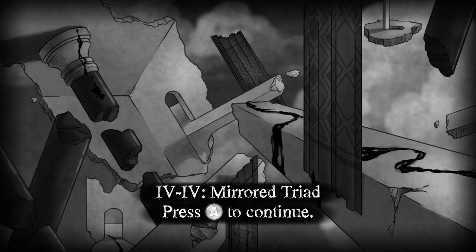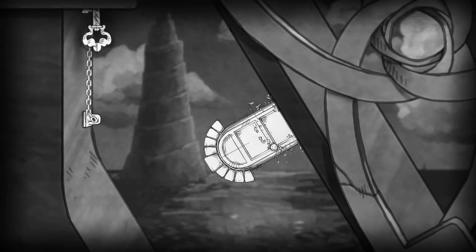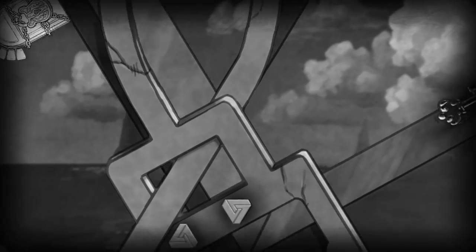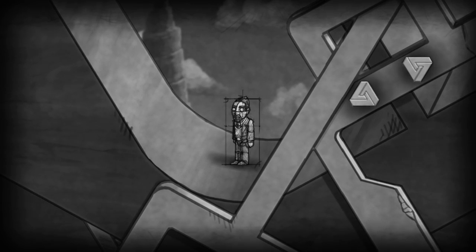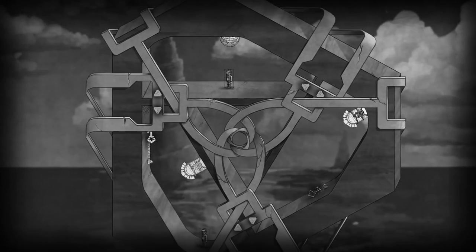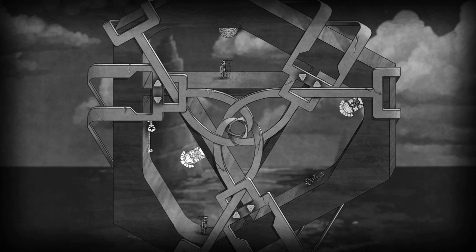This is Mirrored Chapter 4, Part 4, called Mirrored Triad. Here's the way to figure out this one. You've got these two guys, and you know that either way you move, they both move. But you have to figure it out one guy at a time — just focus on one of them, get it to where you think you want it to be, and then focus on the other one. Oftentimes you're not able to flip both at the same time, so that actually makes it a little bit easier.